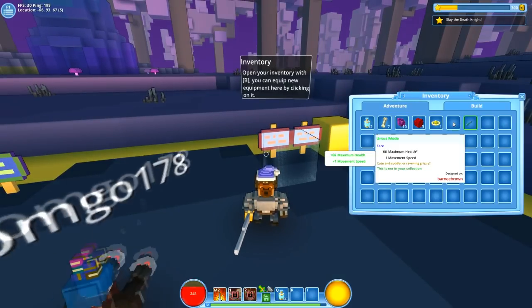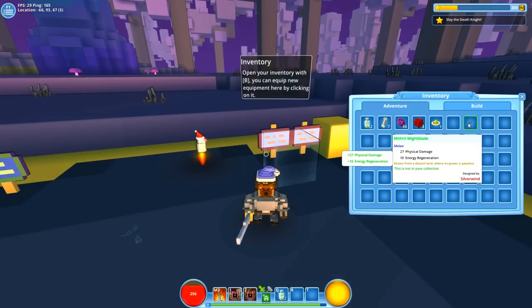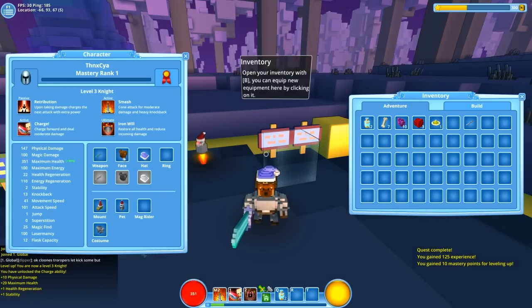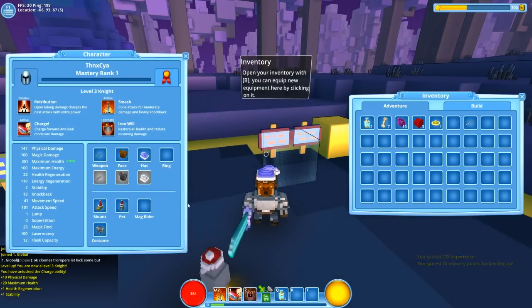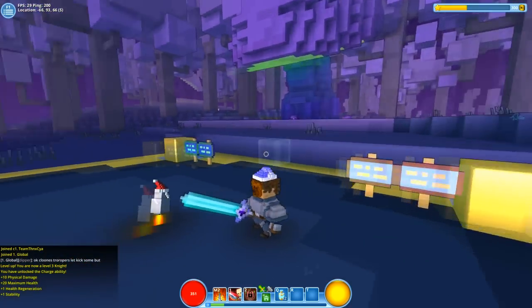In my inventory I've got a few items — there's an Ursus mode, whatever that is. Should we put it on? Oh, I've got a bear on my face — what the hell! I've also got a new blade which is probably better. I think I might have leveled up. So these are the armor slots: weapon, face. I've got a bear face.